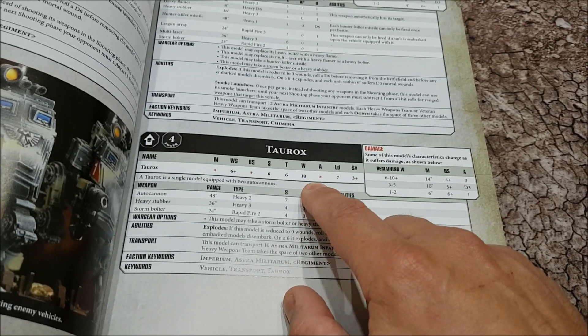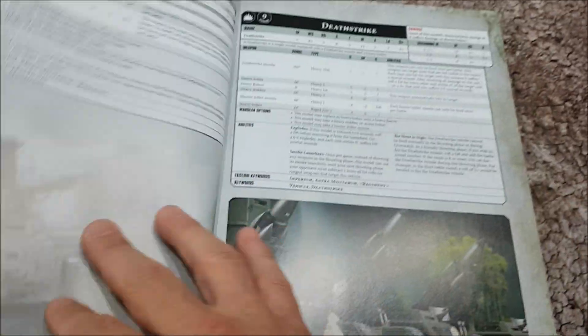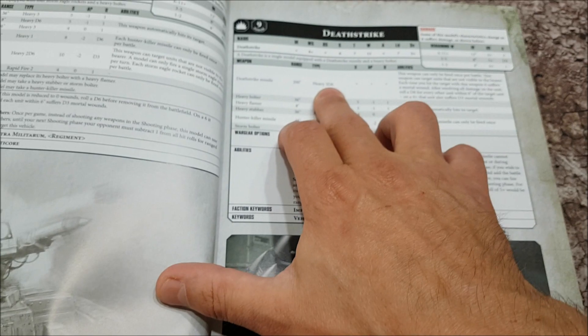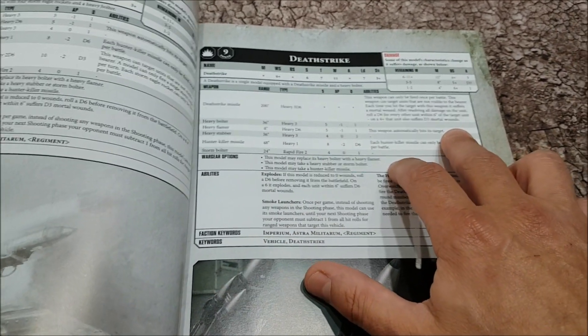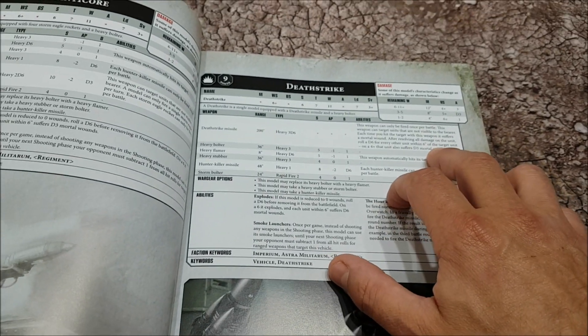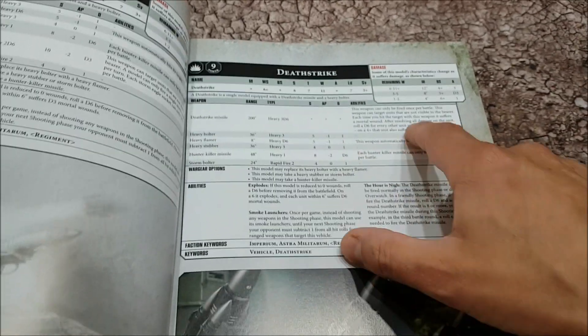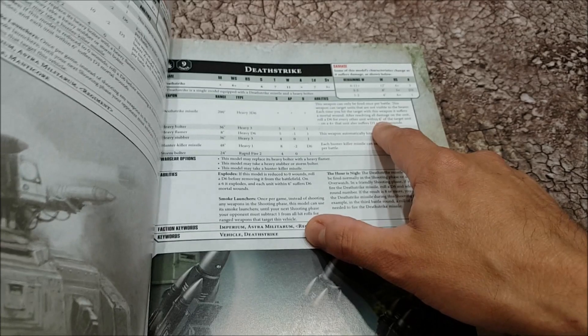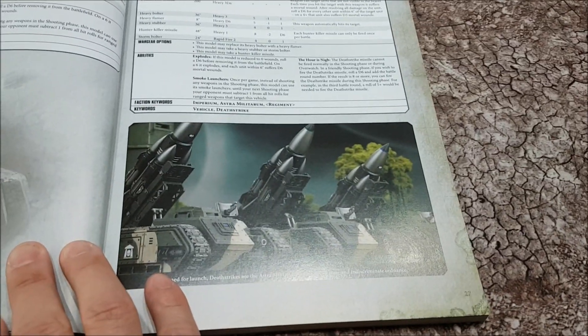The Taurox is toughness six with 10 wounds, so it has the variable damage profile. Then we get to the big guns. The Death Strike is very interesting - it does 3d6 shots, which could be up to 18 shots, and with sixes to wound it does d3 mortal wounds. The Death Strike missile is strength seven, wounds on 11 - but up to 18 hits with d3 mortal wounds per pop. Death Strikes are going to be frightening.